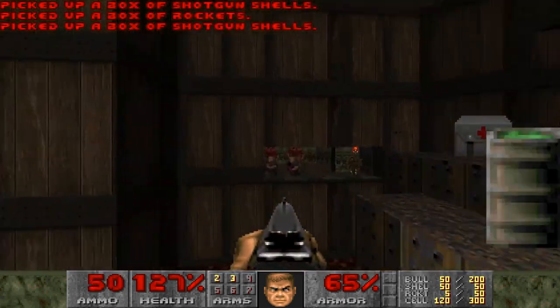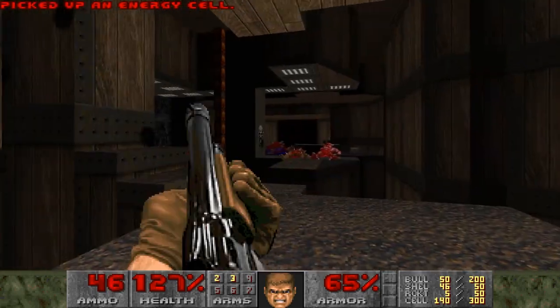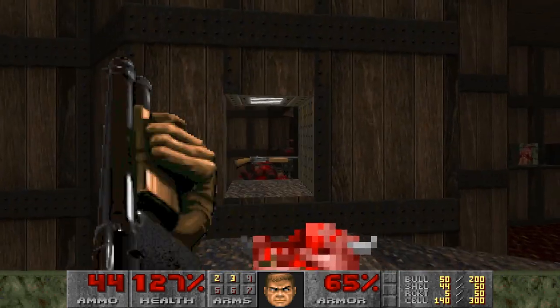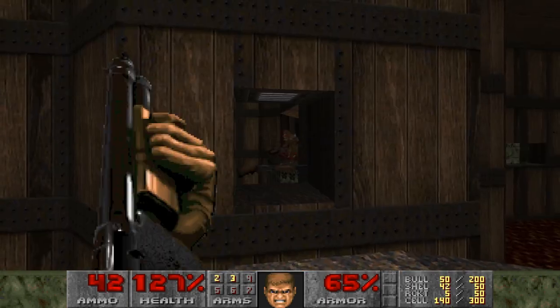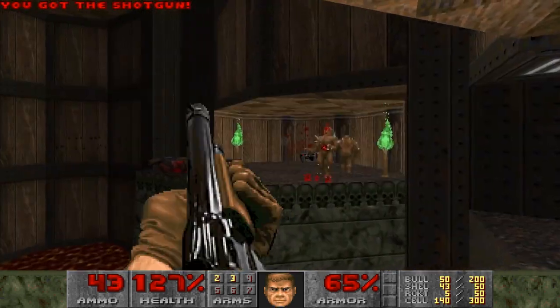With that in mind, this level feels like a precursor to Sigil, and the types of maps Romero would design for that megawad. Perfect Hatred also has the most barons of any level in the Ultimate Doom, and they are very well placed to best surprise and ambush the player.